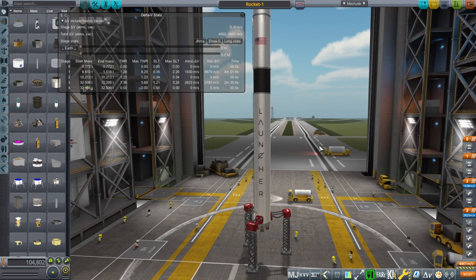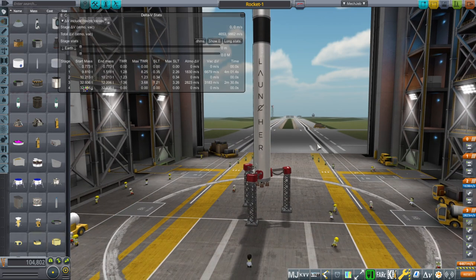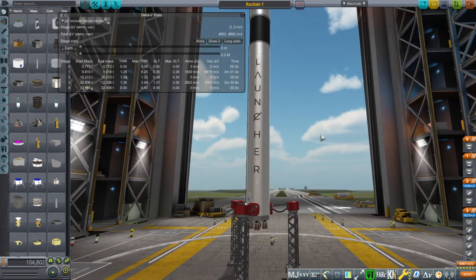I'll make a small rockets pack and probably some small payloads like CubeSats and stuff like that to add in. It's ultimately my goal that with RP2000, you can use it with parts that I will make, so that you don't have to hunt for a whole lot of different part mods in order to get on with it.